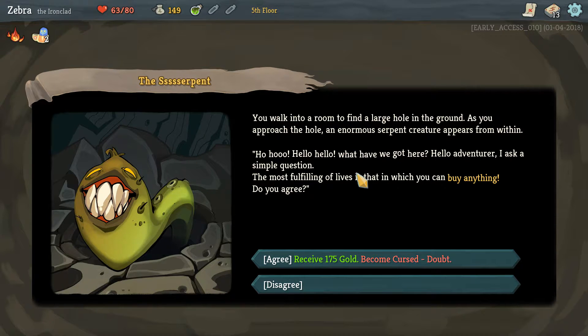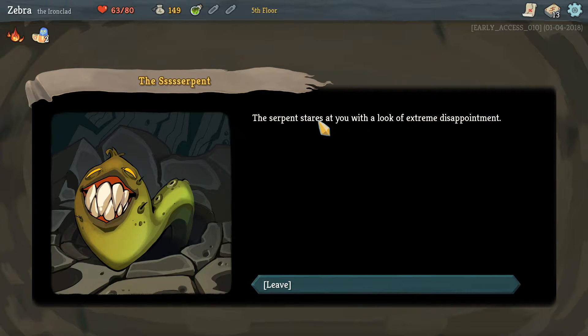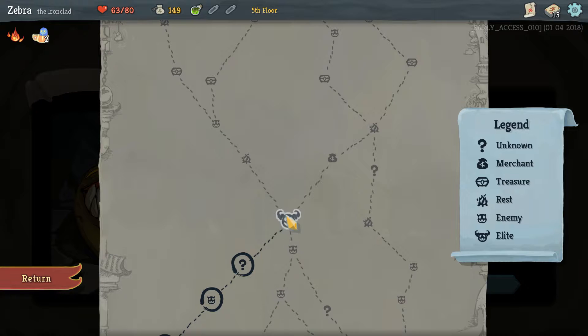You walk into a room to find a large hole in the ground. As you approach, an enormous serpent creature appears from within. Hello, what have we got here? It asks: 'The most fulfilling of lives is that in which you can buy anything. Do you agree?' We can agree and receive 175 gold but become cursed — the curse is Doubt, unplayable, and at the end of your turn gain one weakness. I don't know what weakness is exactly. I don't really know what I need coins for yet, so I'll decline. The serpent stares at you with extreme disappointment.